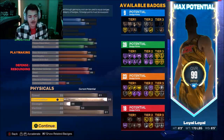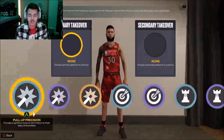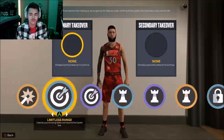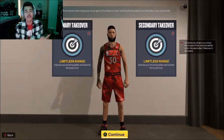Overall, this is the Steph Curry build — this is what you need. Go to the takeovers. This is all the takeovers you get. Of course, you want to be like Curry — you still get defensive takeovers, you can run those if you want. Limitless range: you got to go double limitless range, or maybe a spot up. It really doesn't matter — either one's really fine.